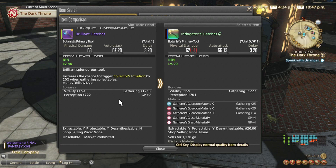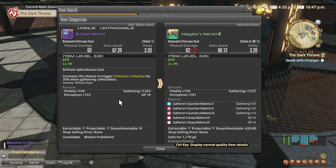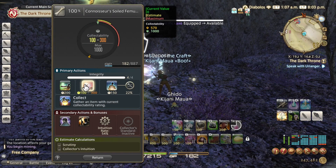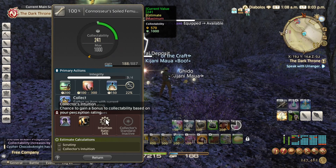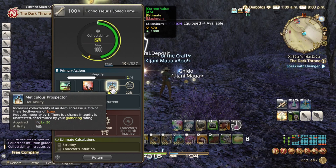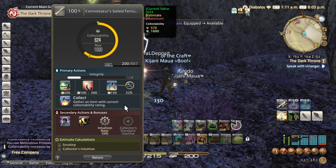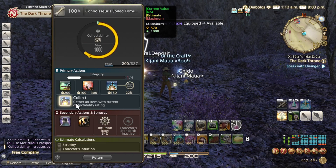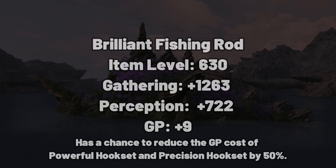Also, for some reason, it does more physical damage. When you take into consideration that there is one more upgrade step, the Brilliant Gathering tools are on pace to become better than the Indigator Gathering tools. This is no surprise because we kinda guessed that this would happen. If you are on the fence about getting a Brilliant tool, hopefully knowing this will motivate you to start the Splendorous Tool questline.